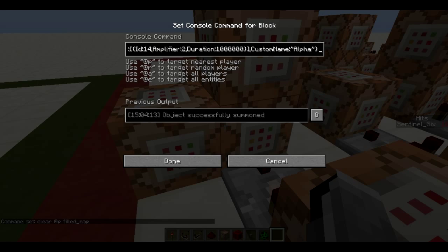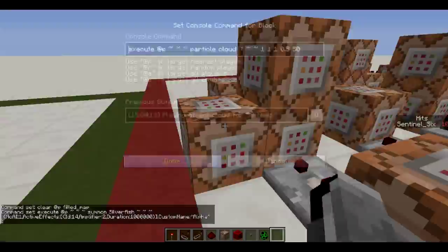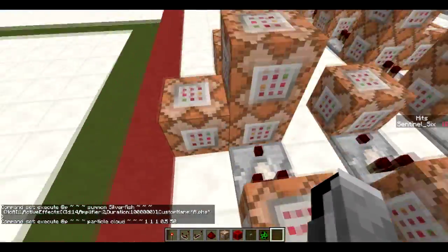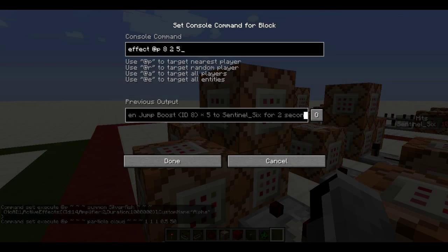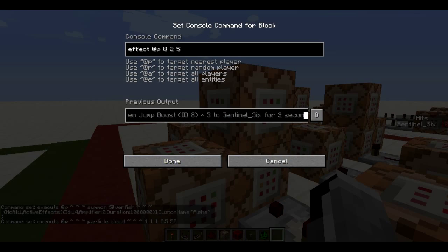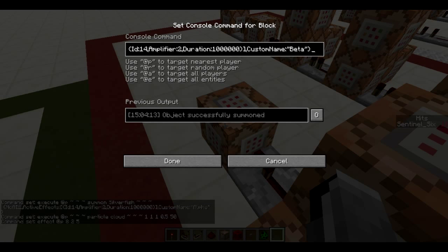It gives the silverfish invincibility and a custom name of 'alpha'. It also does the cloud particles effect, which gives a cool visual when you jump. Then it gives you Jump Boost 5 for 2 seconds.